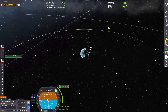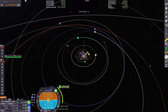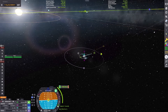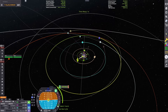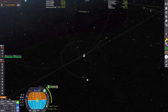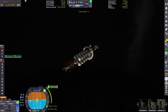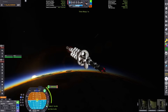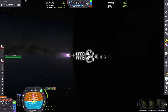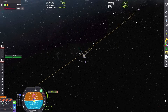Now let's work on getting our trajectory all the way out to Naden, the Neptune analog of the Outer Planets mod. It's pretty far out there — it takes several decades with a Hohmann transfer, but it's only about 2,500 meters per second of delta-V. For comparison, escaping the solar system takes about 3,000 m/s, so it's a really challenging and cool destination.